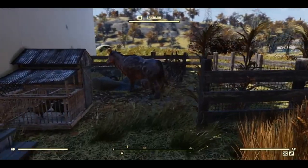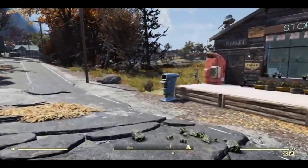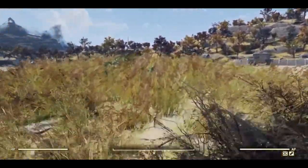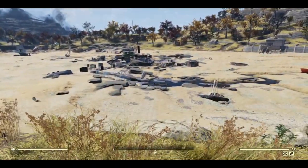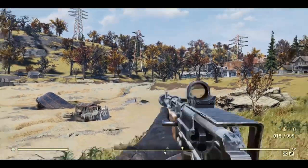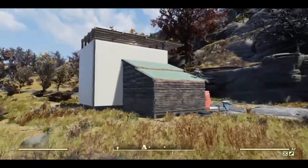Nomad likes to go walkabout. I got back to my camp one day and she was nowhere to be seen, and I looked over and she was in New Gad - all the way down there being chased by super mutants and floaters. I have also seen her right the way over there. She goes up the hill, down the road. So she is Nomad.